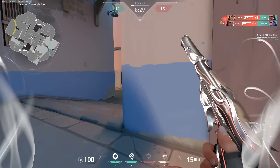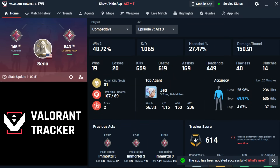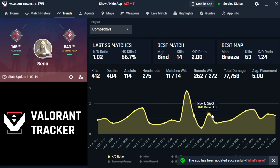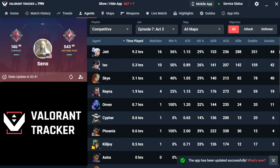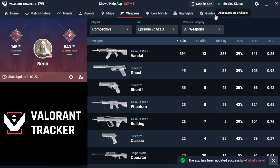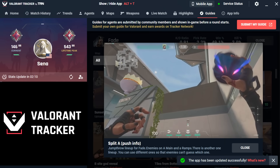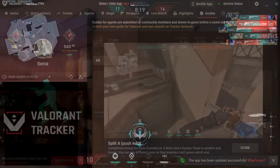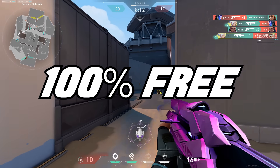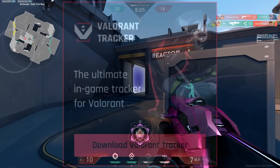Right before we jump into the video though guys, I want to take a moment to introduce you and thank Valorant Tracker for sponsoring this video. Valorant Tracker is the best tool out there for tracking your stats and improvement. You can see a detailed breakdown of all your different statistics such as KD ratios, map win rates, agent win rates, headshot percentages and so much more. One of the coolest features that Valorant Tracker offers is the guide tab where you can sift through a massive video library of lineups and strategies for every agent on every map. You'd expect that for a tool like this you'd have to pay some sort of monthly subscription or that it would be very expensive, but Valorant Tracker is actually 100% free to download and use. So what are you waiting for? Click the link in the description or pinned comment to download Valorant Tracker today.